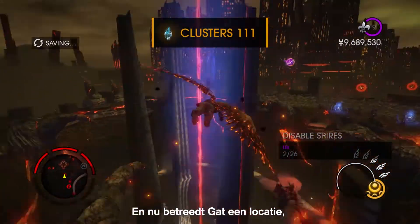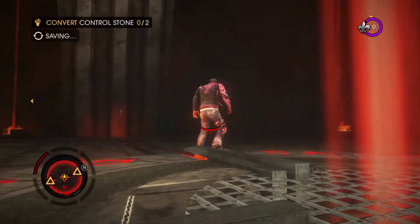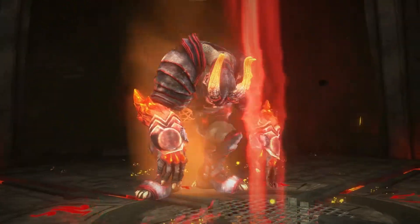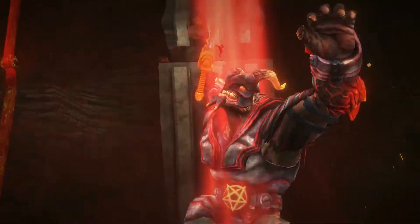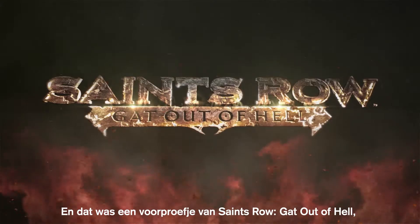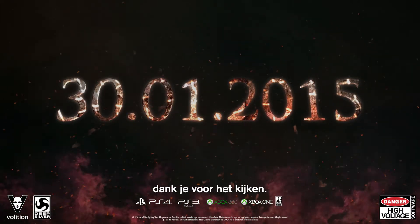And now Gat's going to hop into one of the marshalling grounds, which is protected by one of the Archdukes of Hell. And that's just a taste of Saints Row Gat Out of Hell, available January 27th. Thanks for watching.